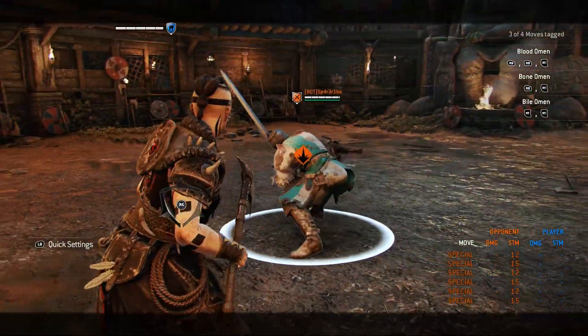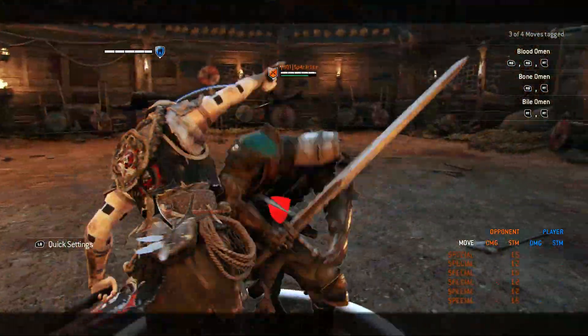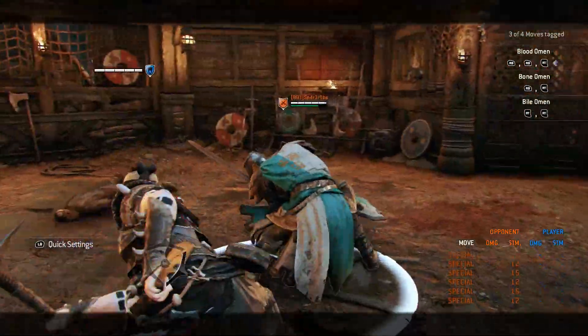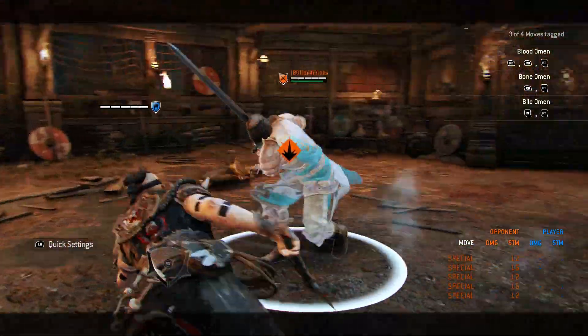Here I am being very patient, waiting and then dodging. A fully charged shoulder bash from the Warden gives him a free heavy, however the short one only gives him two lights. Another benefit of doing it this way is that it gives you more time to react to a guard break if he cancels into it.